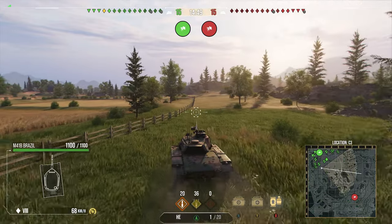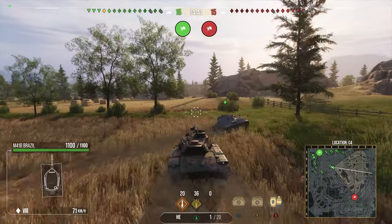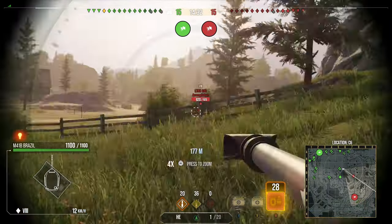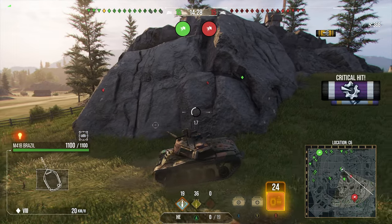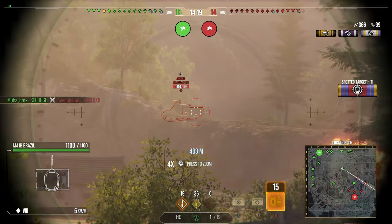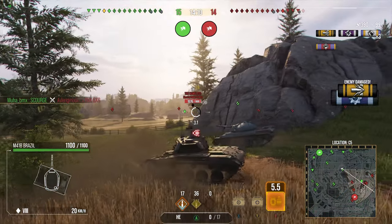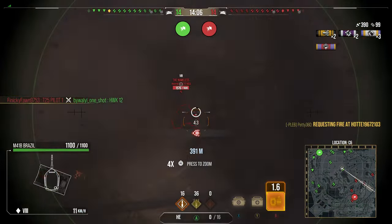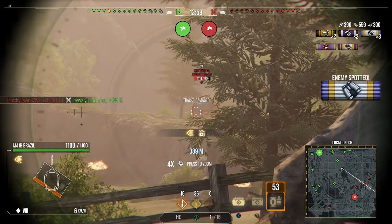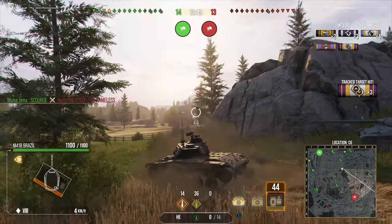Now on to the second replay — I believe this was the first premium Bulldog released, and that is the M41 Brazil. This one actually has a 90mm gun, which is the main difference from the tech tree American Bulldog. The M41 Brazil has a 90mm gun that fires HEP as its standard round, which is a bit unusual. HEP is standard and HEAT is the premium round. It could be a pain because if you wanted to be effective especially in tier 9 and 10 games, you had to fire the HEAT premium rounds, meaning you were losing credits. But you could do things like fire HE at tracks to spot assist, as you just saw against that poor Nameless.